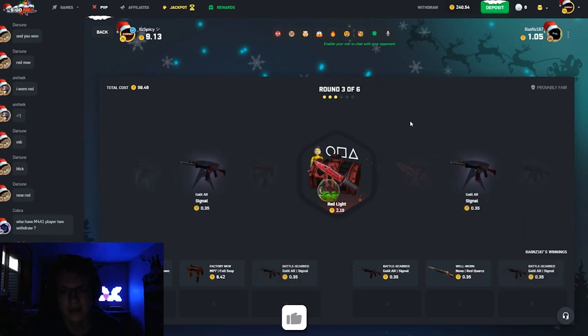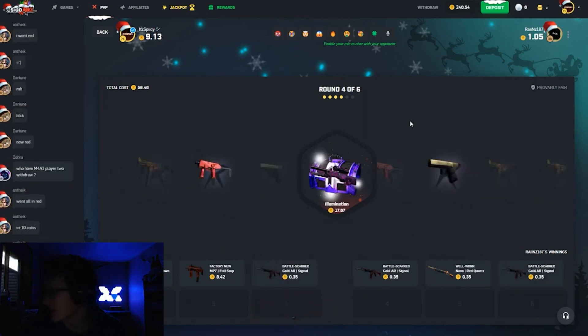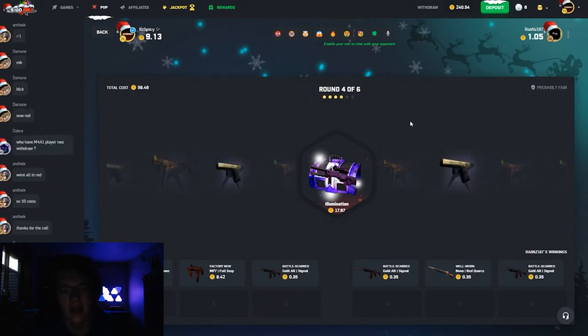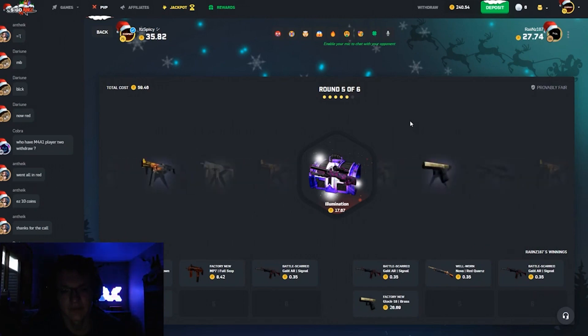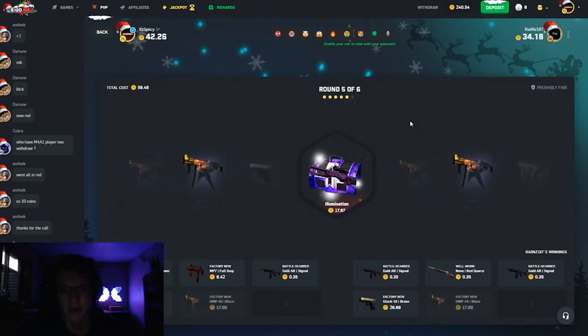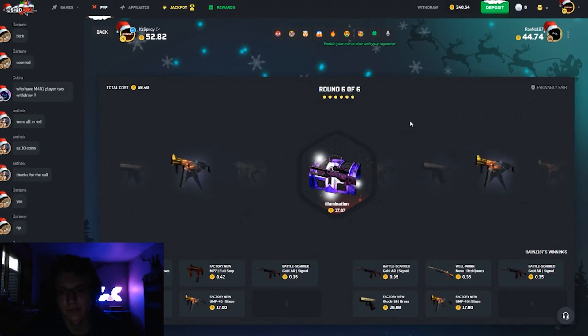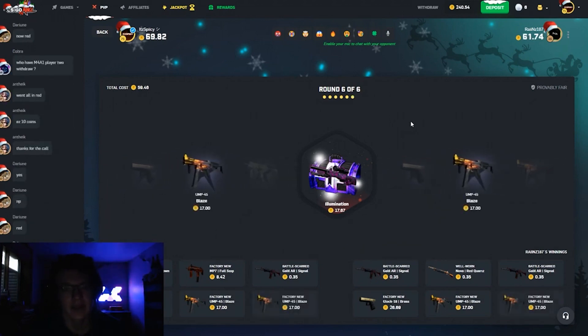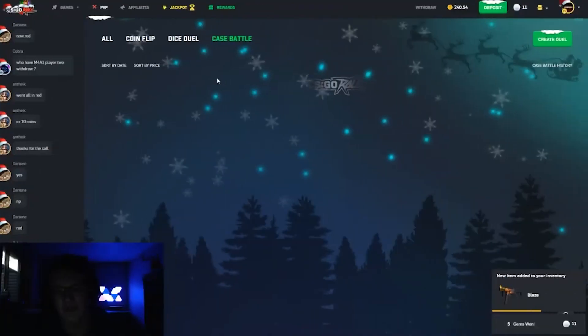Alright, last three cases - Illuminations - where it really matters. Okay, we both pull the Brass. Okay, let's see another good pull here - we both pull the Blaze. Okay cool, we both pull the Brass again. Okay, we both pulled the Blaze and a nice 120, or 130 coin profit.